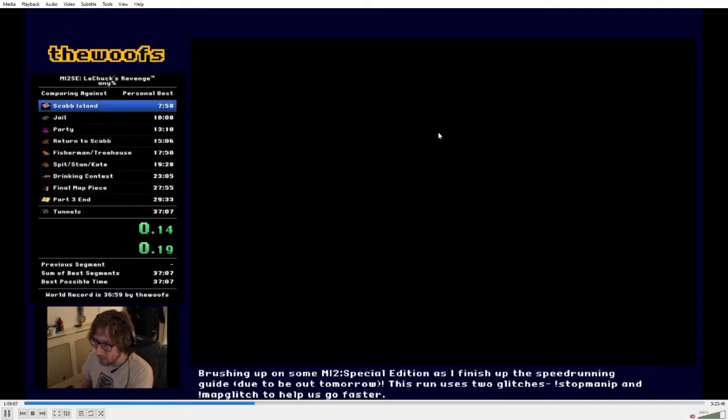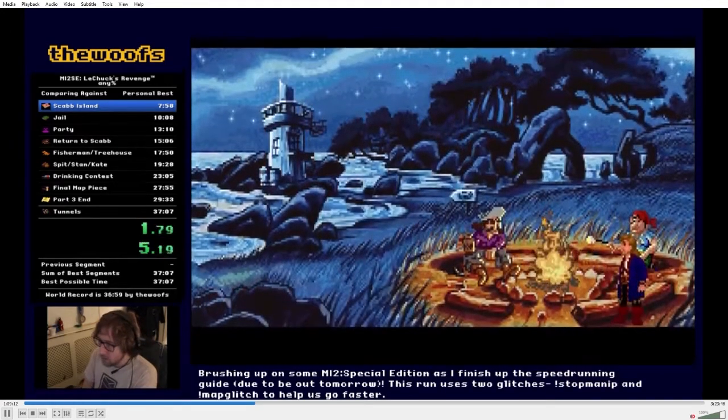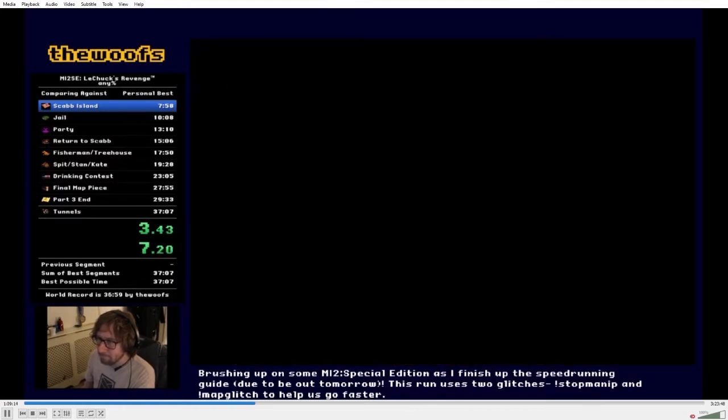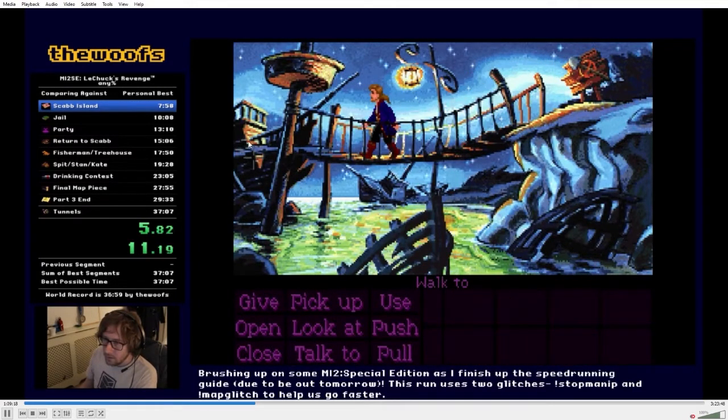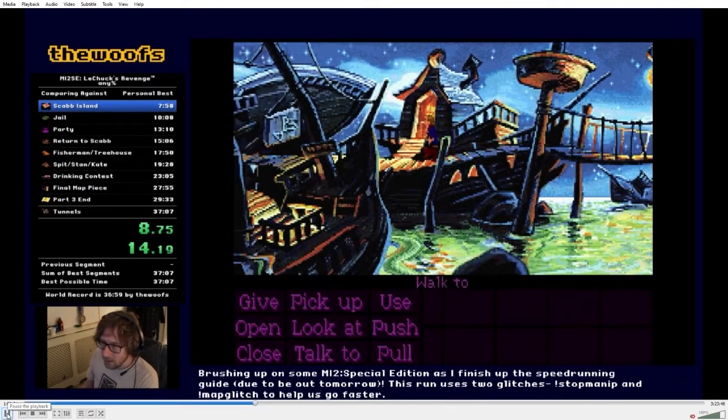Timing starts on Play New Game. We're skipping through the cutscenes here, so hold down backspace to get through them. At a certain point we're hitting F1, which switches us to the classic graphics. Then we're coming in here to skip Largo. Classic graphics are faster than the Special Edition ones — as much as I love the music recordings on the special edition, it's just so much faster to be in classic.